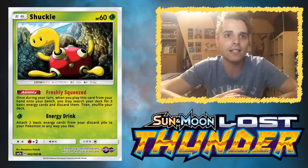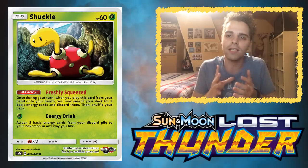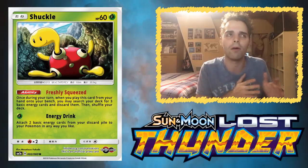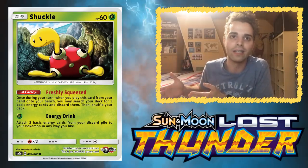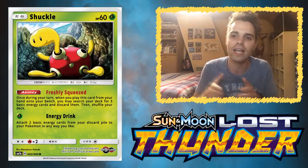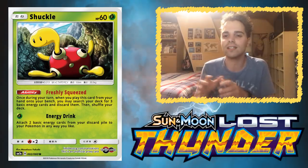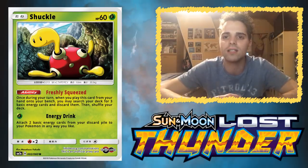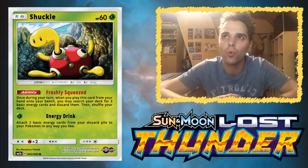It also has an attack that lets you attach two basic energy cards from your discard pile to your Pokémon any way you like, so it's actually kind of good. The ability is going to be very useful in decks like Alolan Exeggutor, which I took to a League Cup last weekend. You can use Joltik to get those energies in the discard pile really early in the game. It can also work with things like Malamar, which uses Psychic Transfer, and things like Turtonator GX or Zeraora GX moves. There's a lot of things possible with this little Joltik, so that's why it slides in at the number 20 spot.